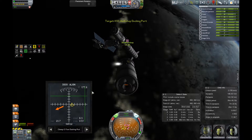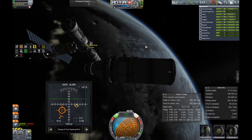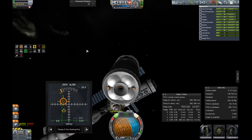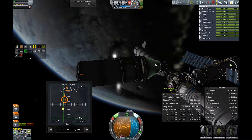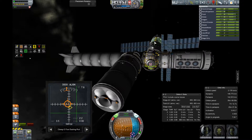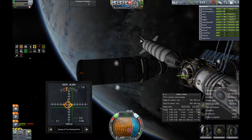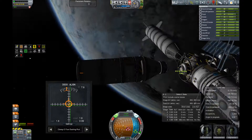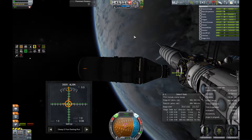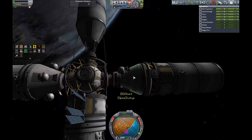The reason I'm going to the station is to funnel all the science I've got from Minmus through my science lab so it will be more efficient and produce a bit more science. I also noticed it's getting very laggy here. Once we're docked I'm going to show you part of the science transfer at normal speed so you can judge for yourself how laggy it is.